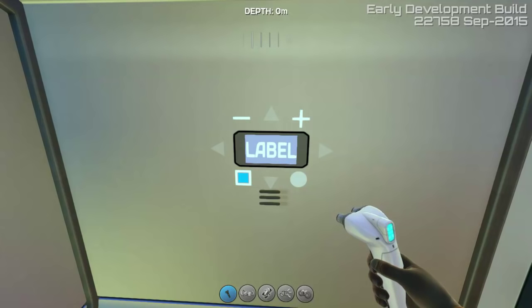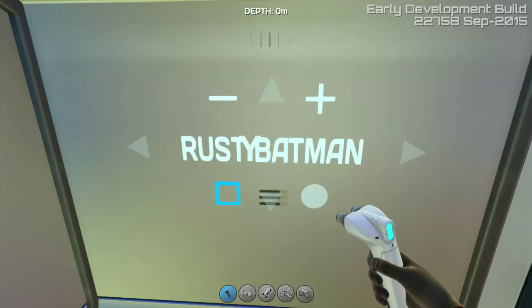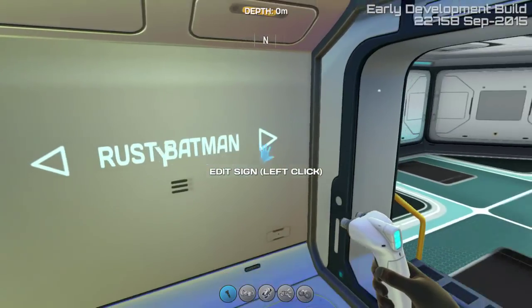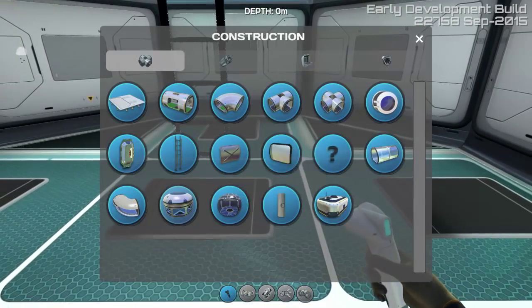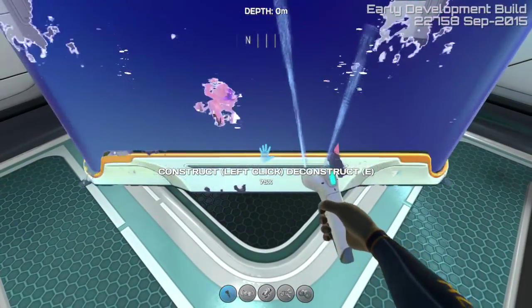So we're gonna call this the Rusty Batman — bat cave would be funny too. Rusty Batman on both sides. So we're here at the first floor and you said you wanted all aquariums. We'll put down a few for you, three of them, and give you three different types of fish.